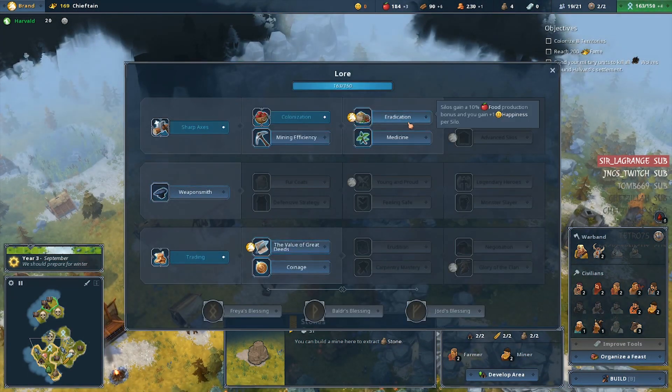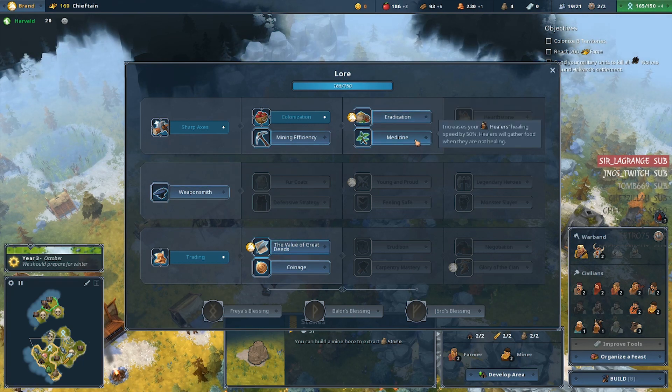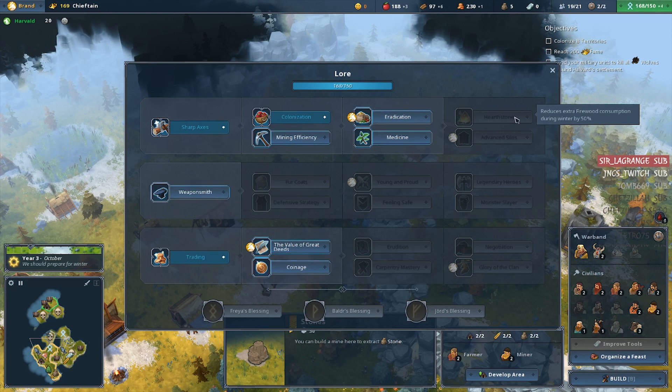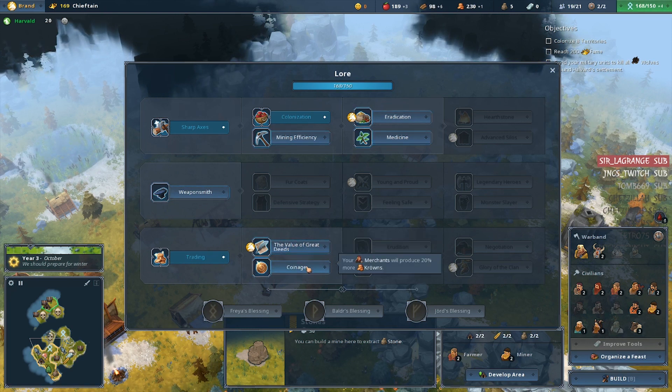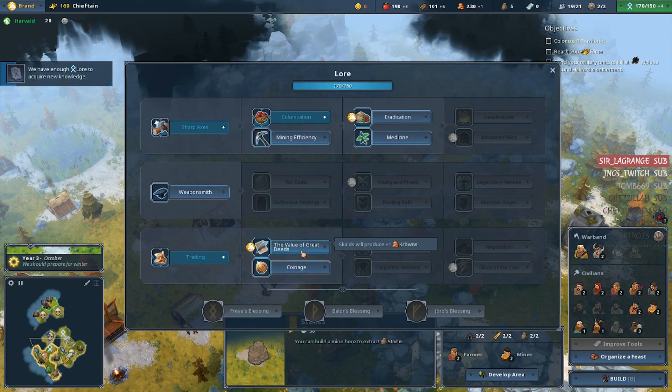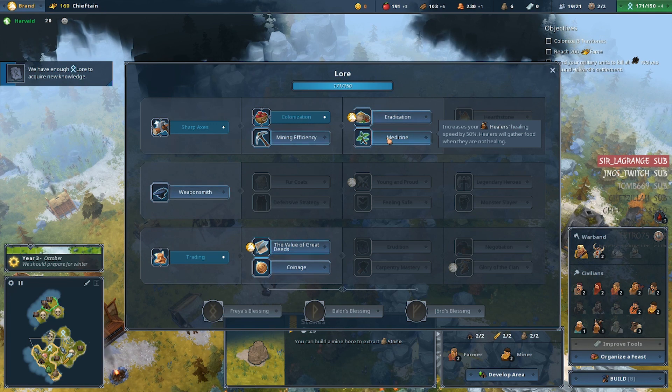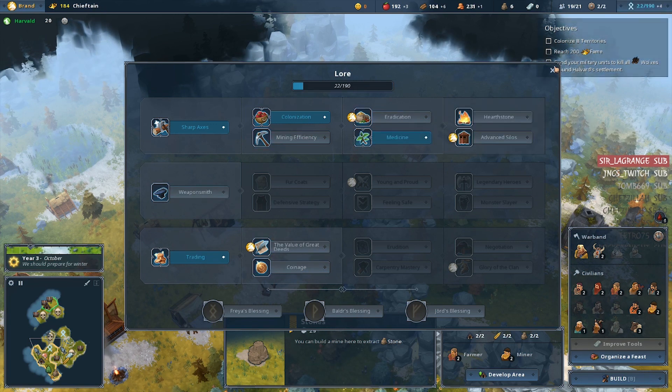What can we grab next? Silos gain a 10% food production bonus, and you gain plus one happiness per silo. Increases your healer's healing speed by 50% — healers will gather food when they are not healing. I like that one. We can also get extra crowns from skulls. I like medicine, let's get that one.